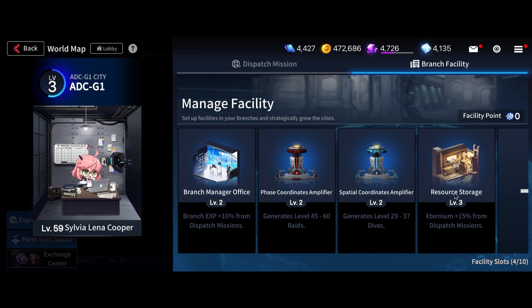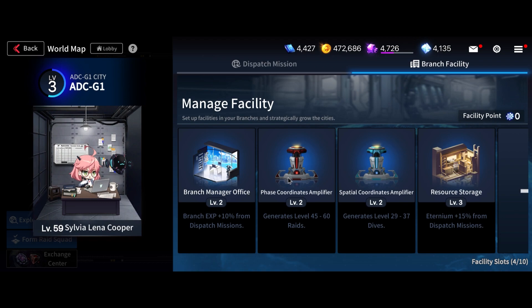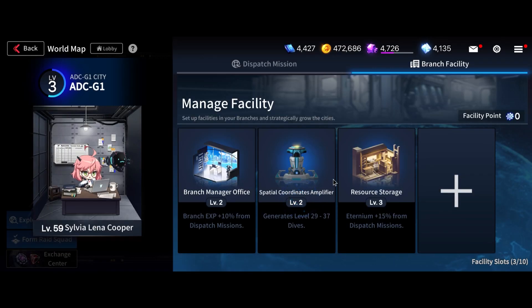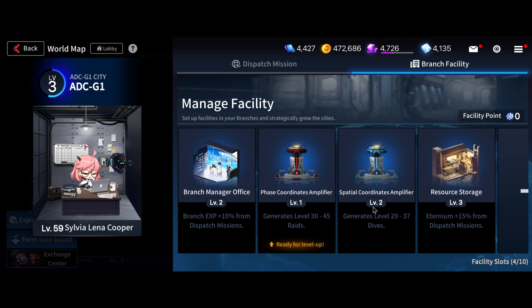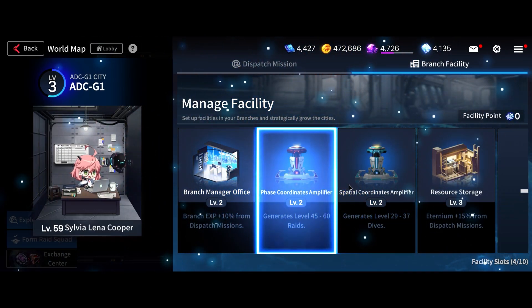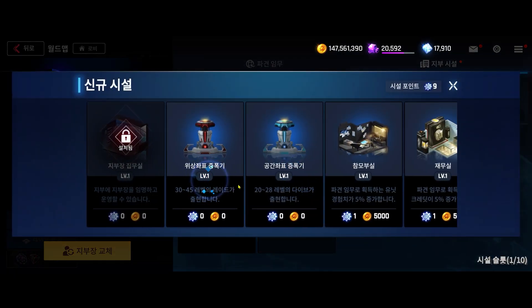Another thing you want to make sure you build as you level up is the Face Coordinates Amplifier. You can change it as you want — remove it and add it anytime. What this does is increase the level of the raid activity or the dive activity. They usually scale pretty well with your branch level, so as you level up you should be evenly able to clear these stages. Dive-wise, I think you can just always max this out and you should be able to clear it.